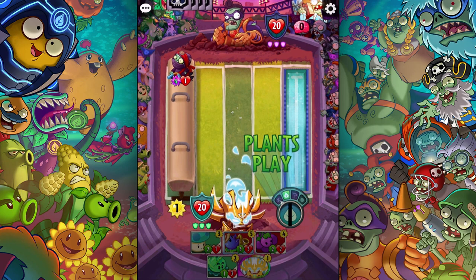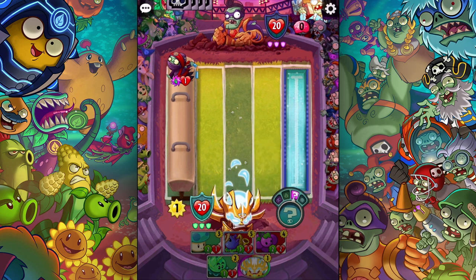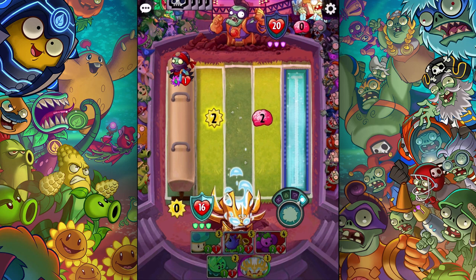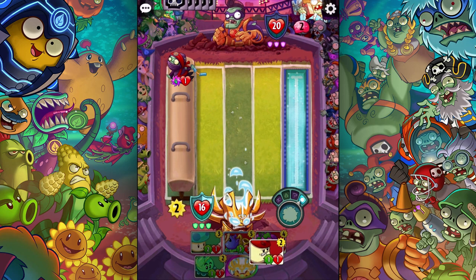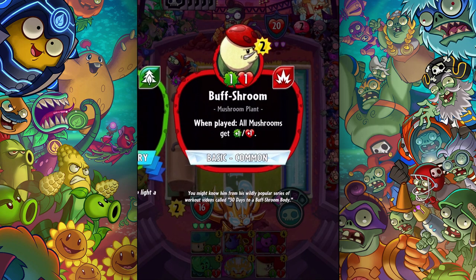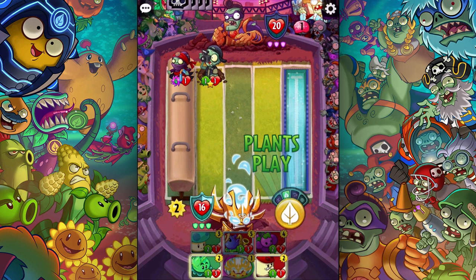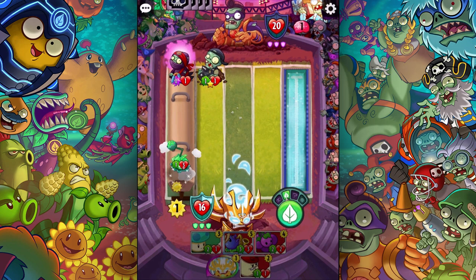He gets to play first. I wish I could block that but I can't, so I'm gonna get hit for four. I'm gonna put up the cabbage pult of course. All mushrooms get plus one plus one - that's a pretty good thing. He kind of has me on the defense already, so let's go and play this guy.